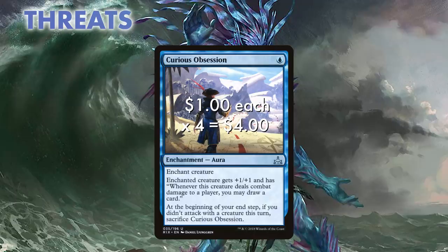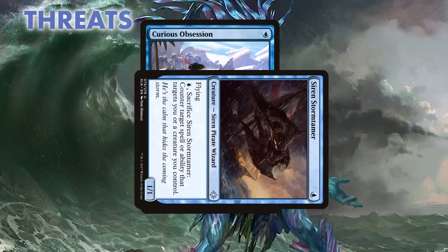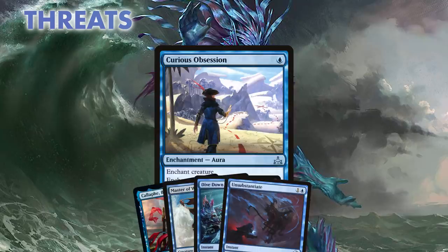Another one-drop that simply cannot be ignored is Curious Obsession. This aura is overloaded in value, giving +1/+1 and the ability to draw a card every time we connect with our opponent. We're always going to have to swing in to keep the Obsession alive, but this is a deck where we want to be bashing. Worst case scenario, we don't have to swing with the Obsessed creature. Either way, this enchantment makes anything in our deck public enemy number one to our opponent, causing them damage and keeping us stocked up on cards.